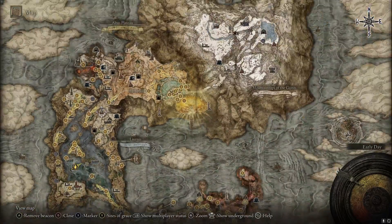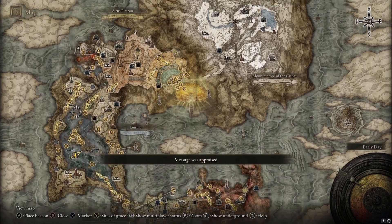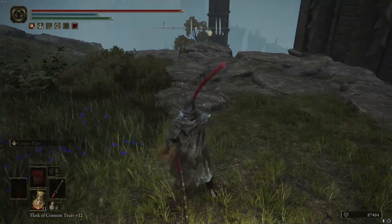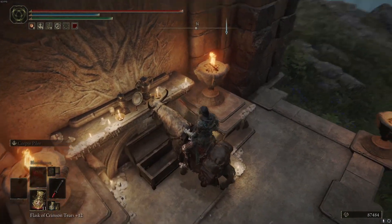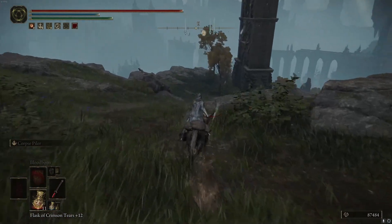Or you can do what pretty much everyone does and go to the Four Belfries. Once you come to this area, you will go right here. There's a chest for you — you will get an Imbued Stone Sword Key. Now you will use it on the first tower you pass, which is this one right here.